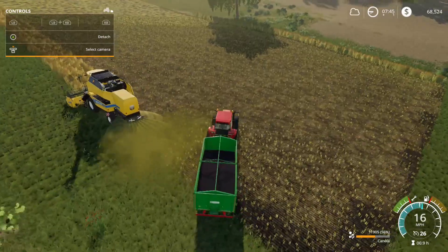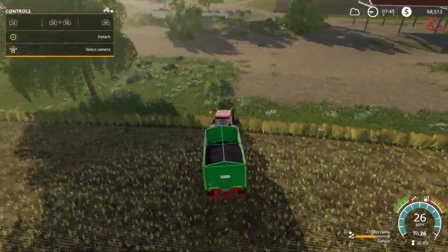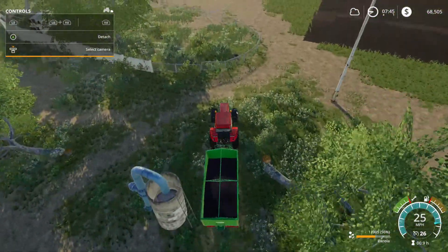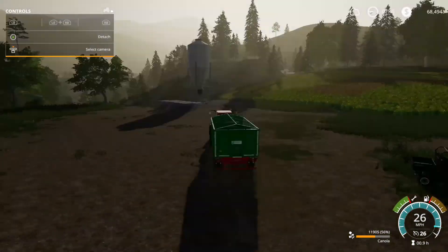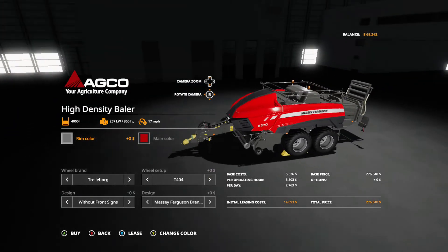Let me go over to the silo and go ahead and fill up my tipper with the rest of that canola. Then once that harvester's done, we can go ahead and take this up to sell at the highest price for canola and make some money off of it. That's a beautiful sunrise. What kind of vehicle is that? That was hideous.